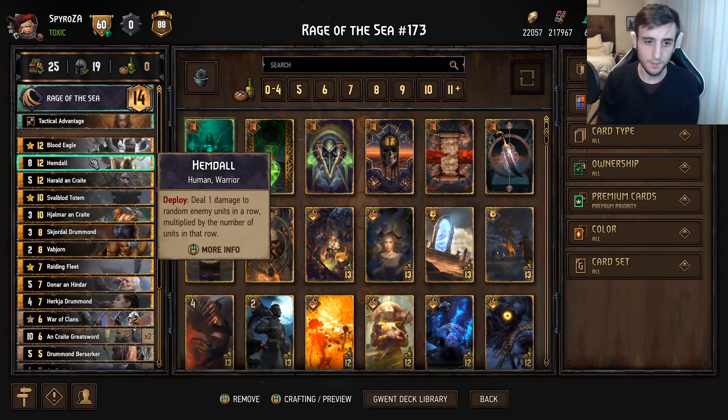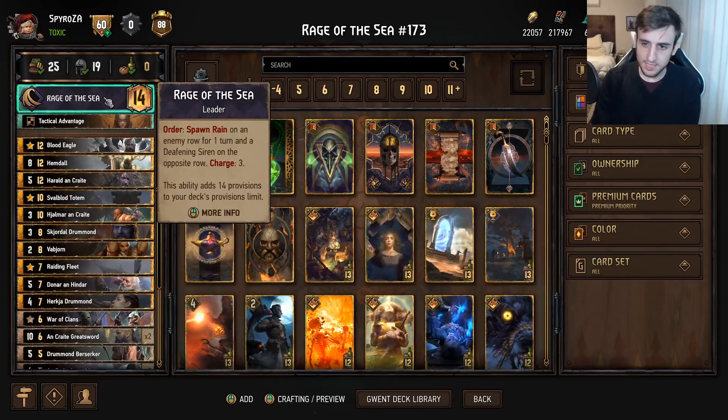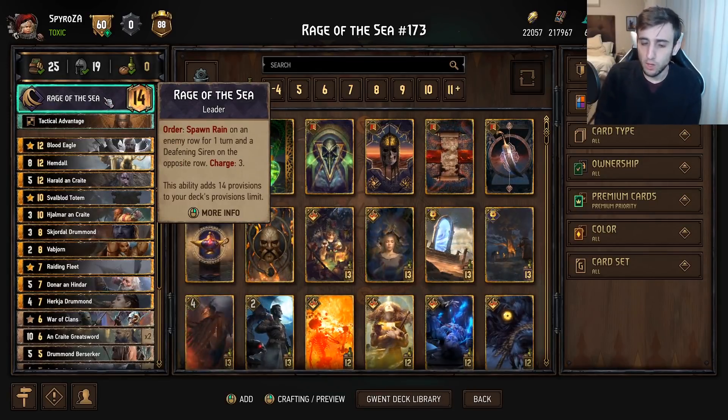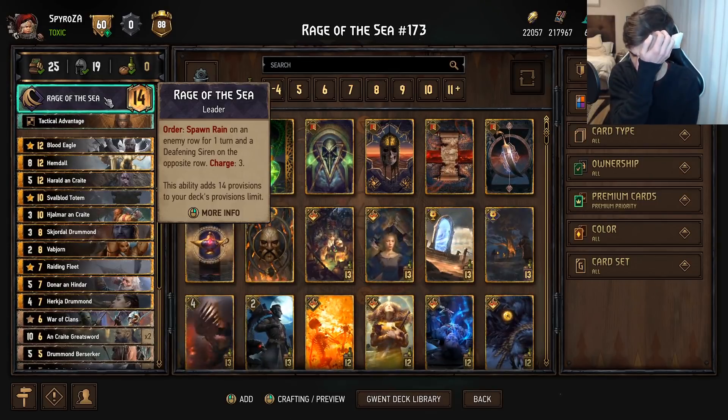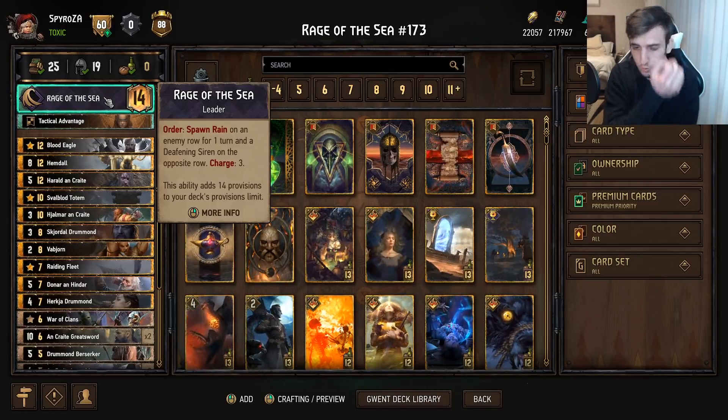Basically that's the leader ability — it's going to play for 12 points on average. Obviously if it hits armor it can play for a little bit less, but other than that it's going to basically play for 12 points as its baseline value.